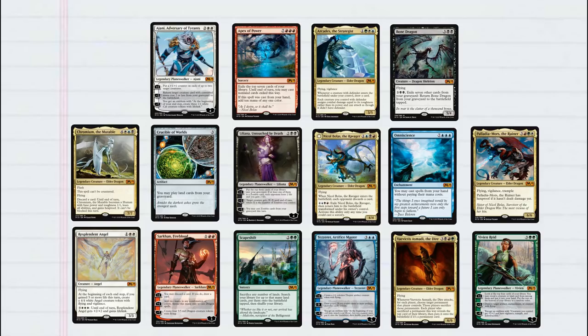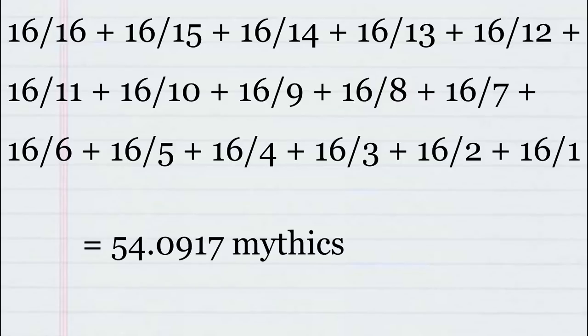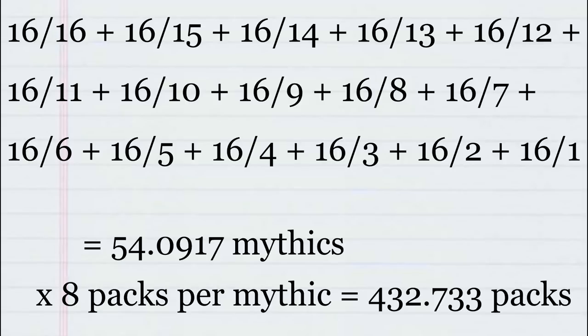Core 2019 has 16 mythic rares in the set, so let's see how long it'll take to get all of them. We break this into 16 stages — one for each mythic — putting 16 in all of the numerators and counting backwards in the denominators. The probability of getting a new mythic starts at 100% (16 over 16), then moves to 15 over 16, then 14 over 16, and so on down to 1 out of 16. Adding all stages together, we get 54.0917 mythics needed to collect all 16. Since one in every eight packs will have a mythic, we multiply by eight and get 432.733 packs on average to collect all the mythics.